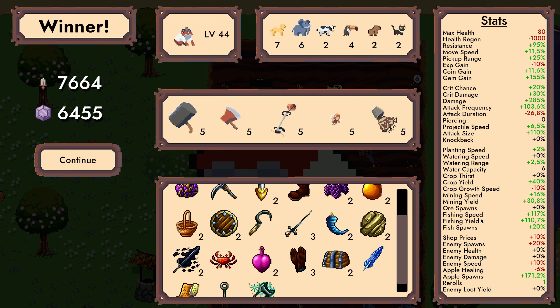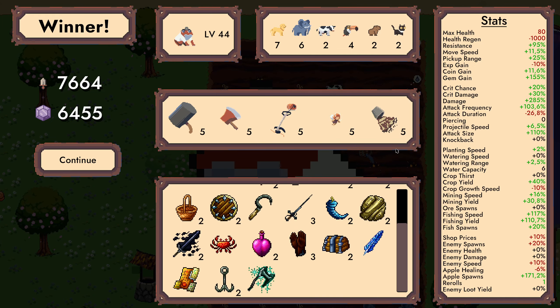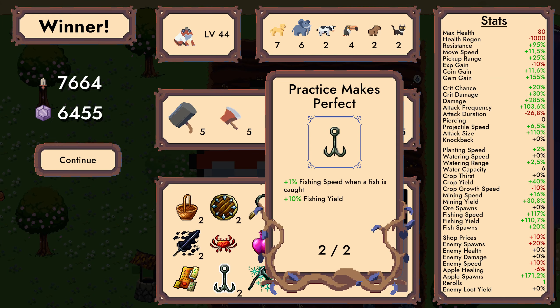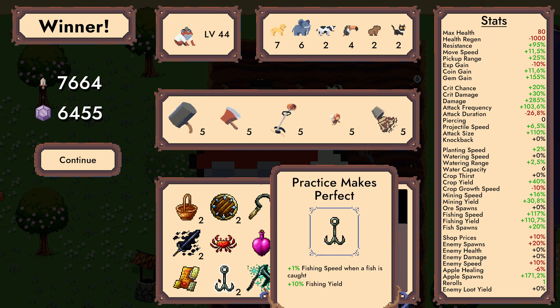Weedwerker, bunk hammer, winner on with dark time hops and survive Spring 2. Yeah and we actually got attack frequency up to 103%. Yeah and also because we got that fishing one really early on — fishing speed when a fish is caught and fishing yield up by 10%. That makes you fish really fast, so yield and fish speeds are up by a lot.